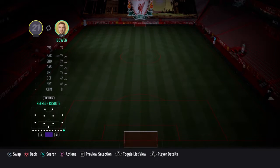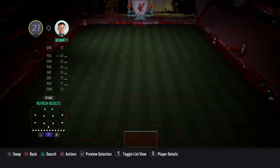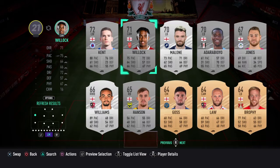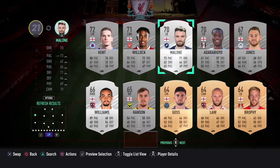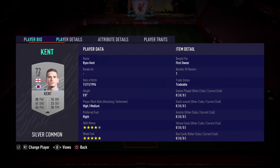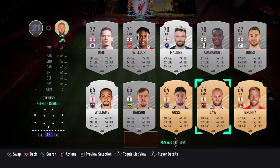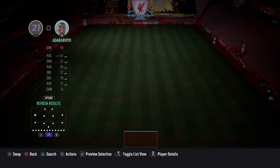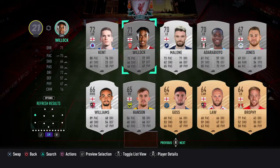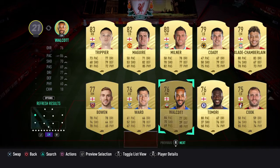I think Watkins is good. I've also got Che Adams and Akin Fenway. Now I have to talk about this card - I hope EA is watching this. This card is absolutely exceptional. This guy always helps me out in silver objectives. For a 72 overall, he is exceptional, and I think EA should make a special card for him.